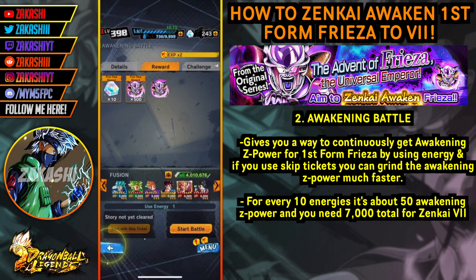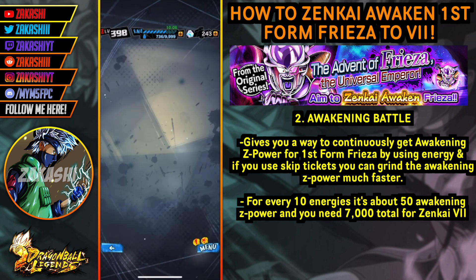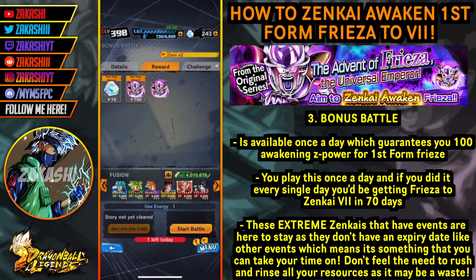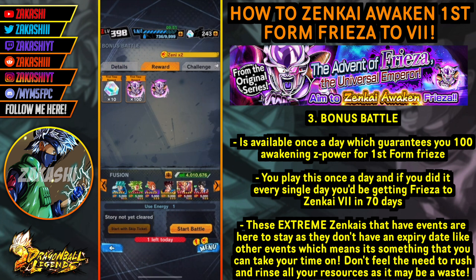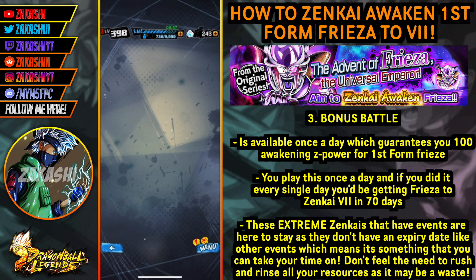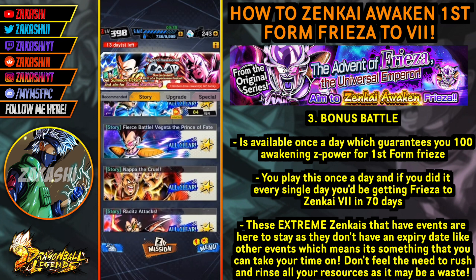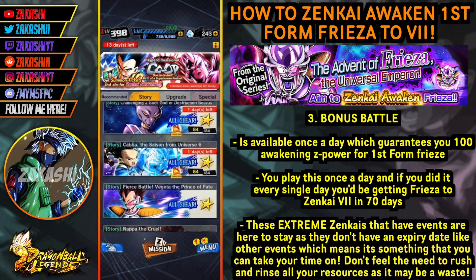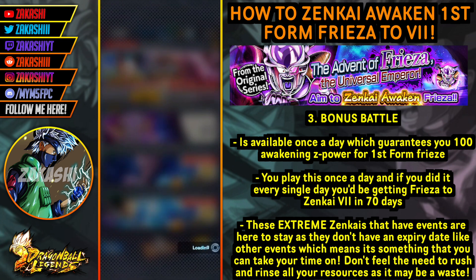Beyond the Awakening Battle, the top one of the remaining battles is more important. It's a battle you can do every single day, and after the first clear, if you get all the challenges you can use skip tickets every single day - and it guarantees you 100 awakening Z power for First Form Freezer. These EX Zenkais are meant to last a very long time; for example, Napa, Raditz and Vegeta are still there and don't even have an expiry date.